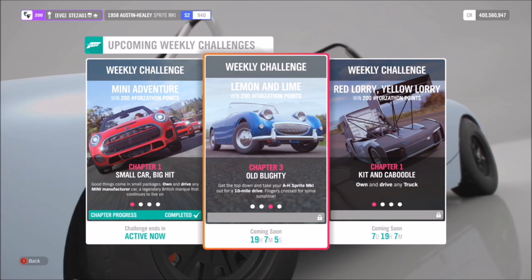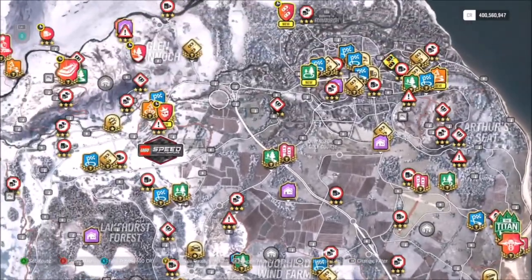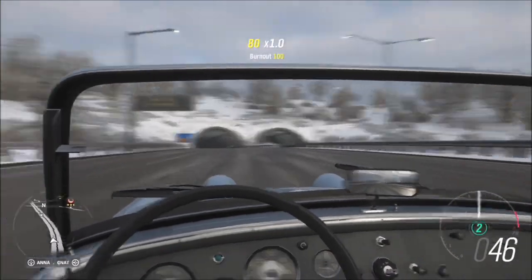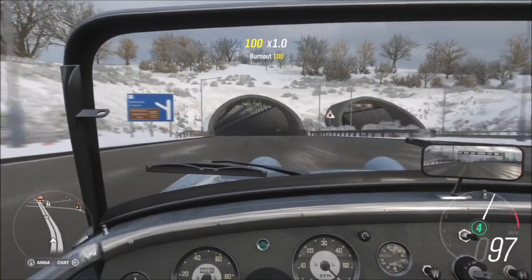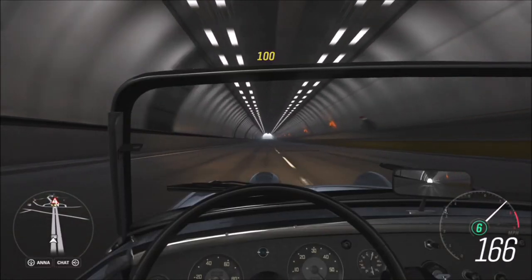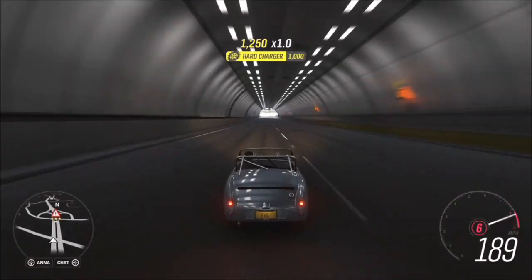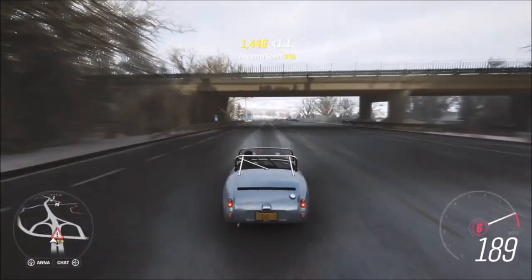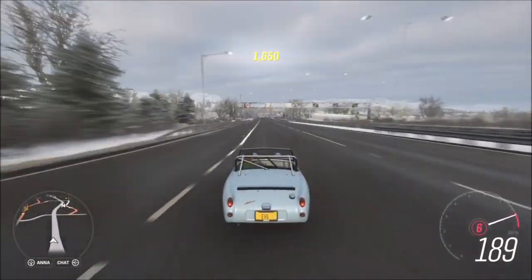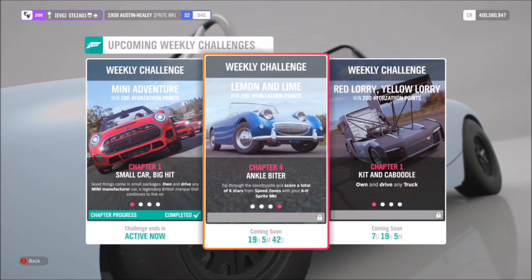The next challenge isn't so much a challenge — it just wants you to go on a 10 mile drive in your Austin Healey. We're going to head over to the trusty motorway to complete this as we always do, because it's the quickest way to rack up the most miles in a short period of time. This car, as it's tuned, will max out at about 190 miles an hour, which will still get the challenge done fairly quickly — about five minutes and you'll have completed it. It is a bit tedious but it's not difficult, which is always a good thing.